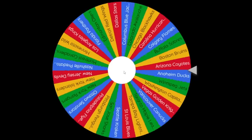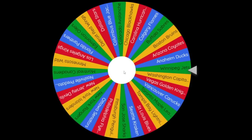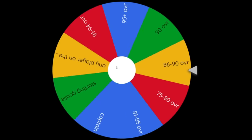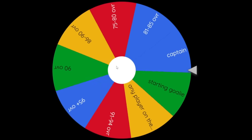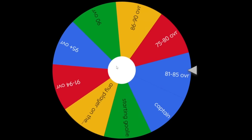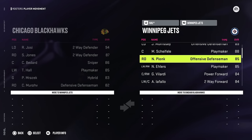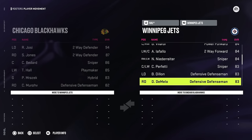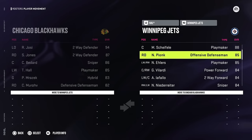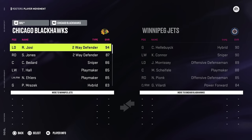One down, 13 to go. We land on Winnipeg - they've got some good overall players on their roster. For the overall range, we're going to land on 81 to 85 overall. We can choose from the 81 to 85 range on the Winnipeg Jets. I'm going to go with the 85 overall. We have two on the team - Neil Pionk and Nikolaj Ehlers. We got a defenseman in Roman Josi already, so Nikolaj Ehlers, welcome to Chicago.